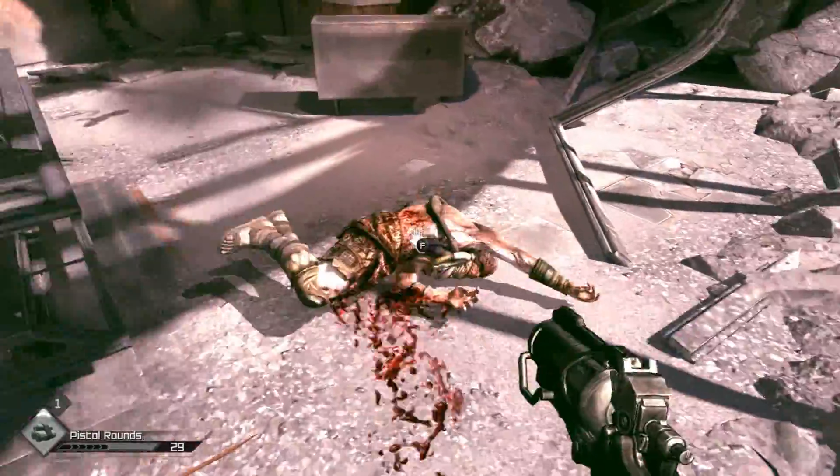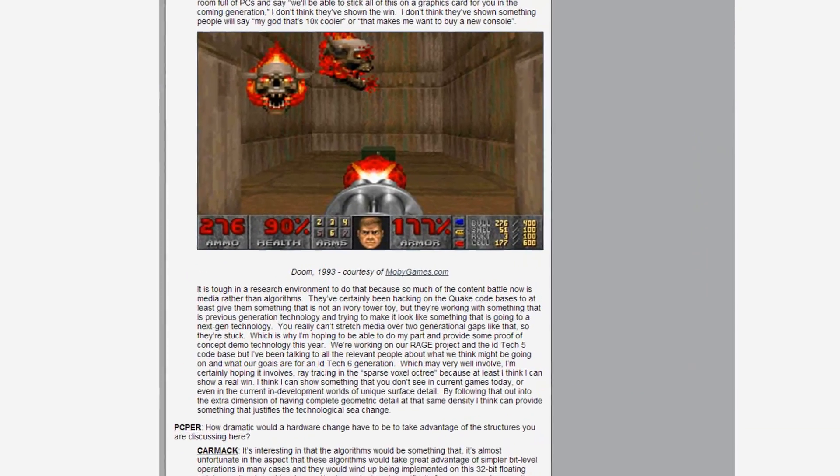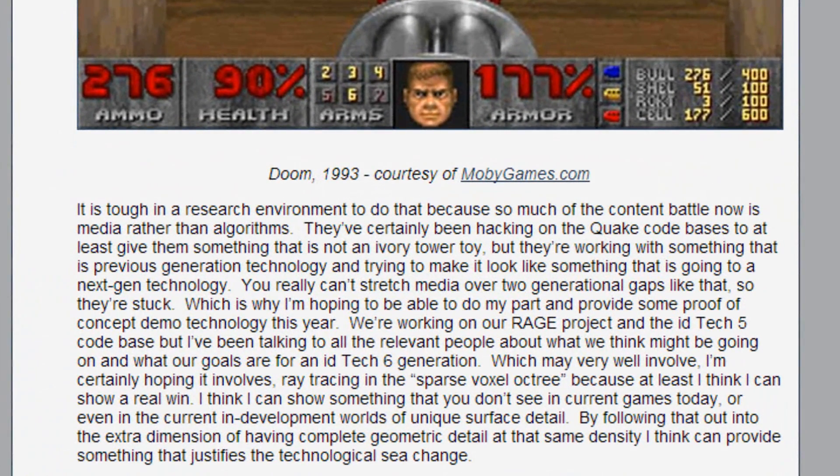A true testament to how effective thinking outside the box can be. Now you know about his current engine, I'll try and explain his next generation engine. He spoke about it a couple of years ago, but admitted that the hardware is a little while off. He pictures a world made of voxels, each with its own mass and properties. This kind of mirrors atoms in real life and is ultimately the best way of simulating a world. I have no doubt that it will throw up all sorts of problems, but I don't think that there's anybody better to tackle these problems than John Carmack.